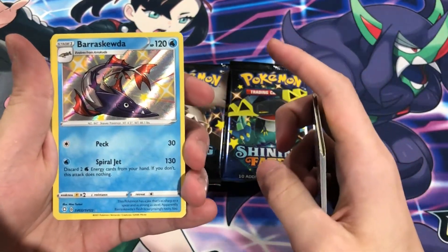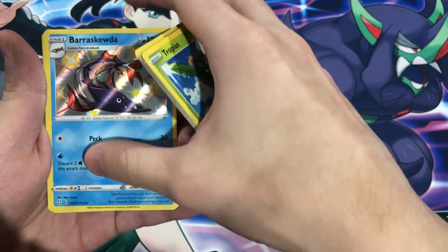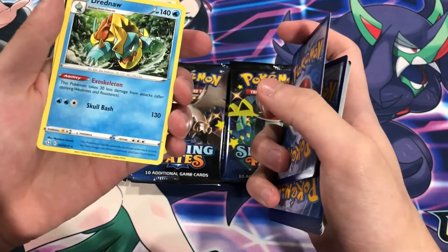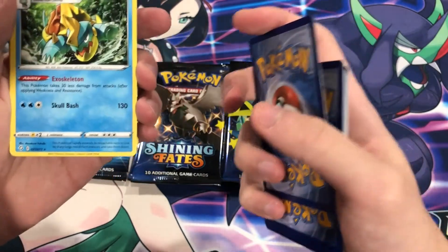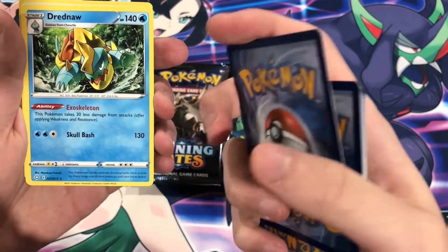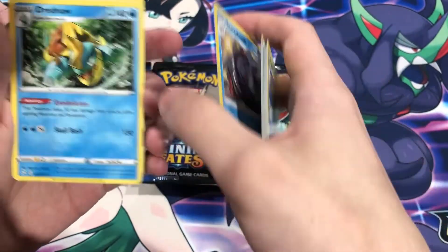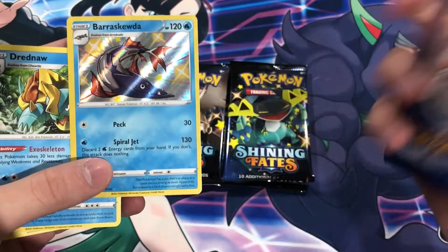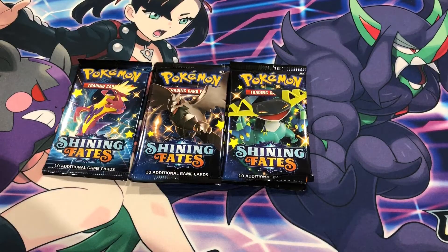Because Suicune is a nice pull to get. And at the end we got a Dreadnaw. If you guys haven't seen one of my other tin videos — Shining Fates — we did pull Dreadnaw and his first evolution Chewtle, both Shiny ones back-to-back. That was an amazing video, you guys can check that out. Back-to-back pulls — can we go for three?